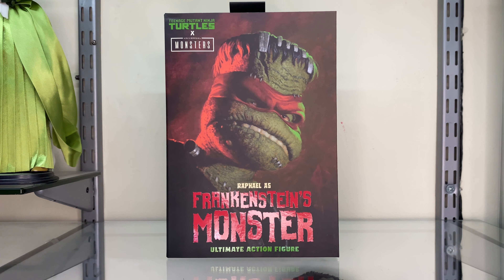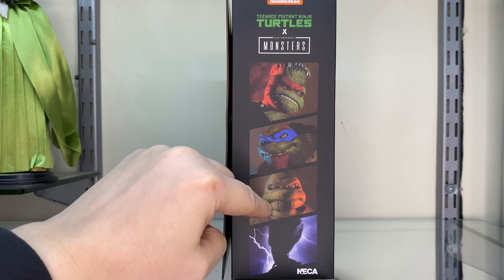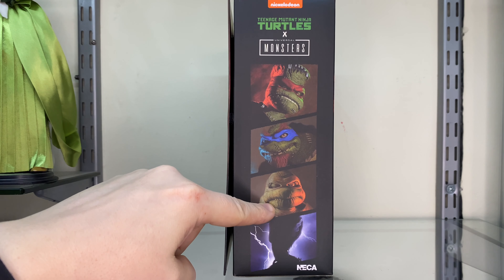As you can see, the box is really, really nice. You've got Teenage Mutant Ninja Turtles up here with the Universal Monsters logo. Raphael as Frankenstein's Monster. It's got this lovely spot gloss print on there. Ultimate action figure, with a picture of the figure right there. On the side, Frankenstein's Monster, all the logos you need. And on the back they've got this really cool kitschy style poster — 'It's alive! Frankenstein's Monster has been shell-shocked!' It looks really fun and I'm actually looking forward to opening this guy up.